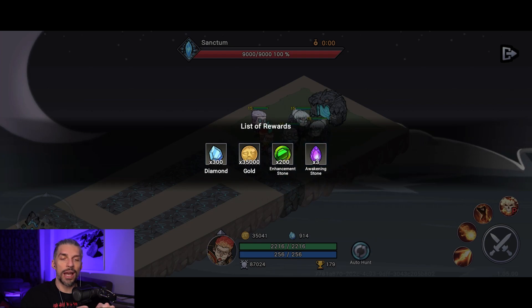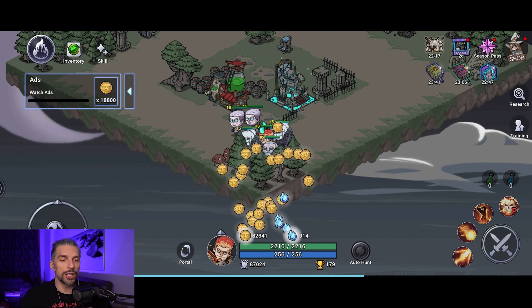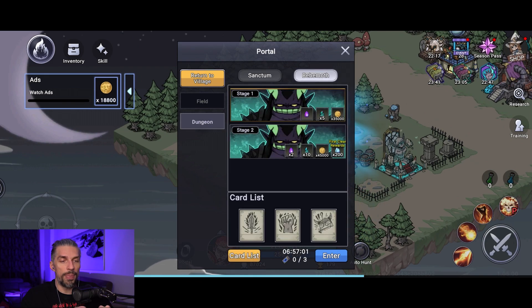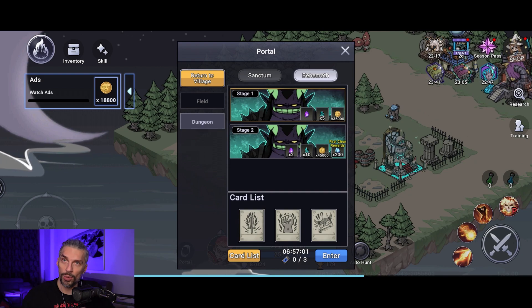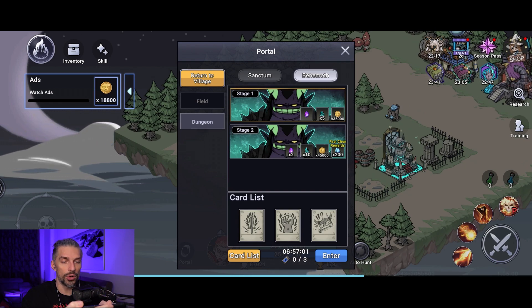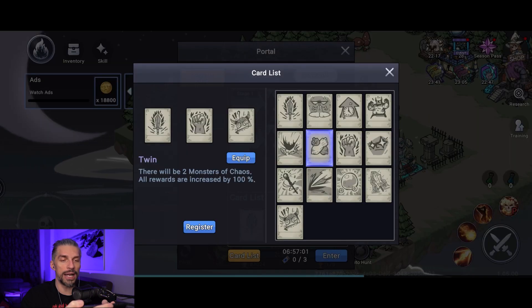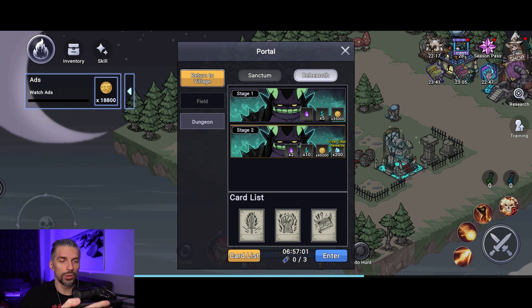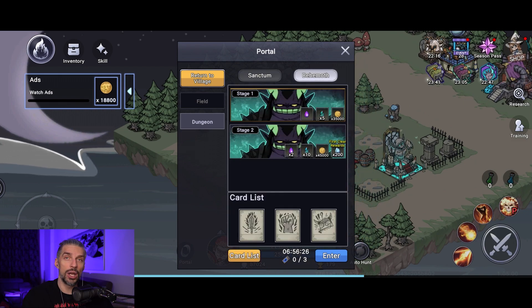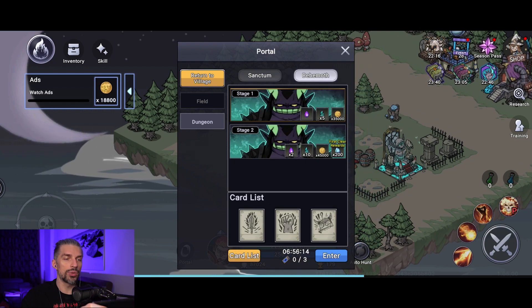You only get diamonds on your first playthrough of a dungeon; after that you farm other resources. For the Behemoth mode, you fight a big boss and you can select modifier cards to make the fight harder or easier — harder settings give more rewards. The dungeon tickets are shared between both game modes, so decide wisely which one to prioritize. Try the basic setup first, then increase difficulty if you're managing it well.